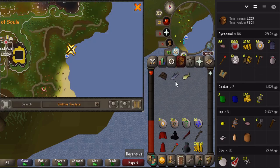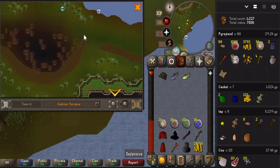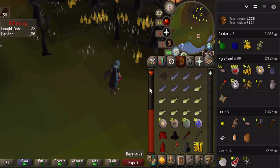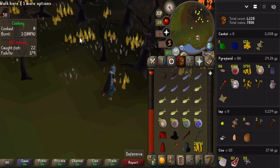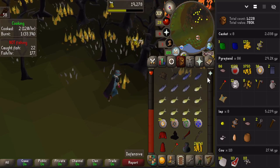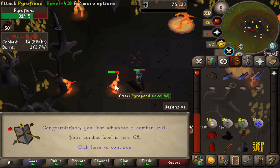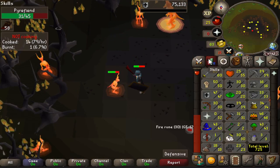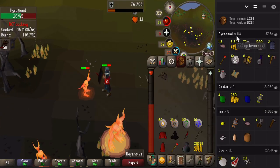Let me show you what I do for food here since we're killing pyrefiends. We go down to the big fishing net, catch raw cods and mackerels, then run back up - there are little fire spots everywhere and you just cook your fish on them. Cods only heal seven, mackerels heal six. And we already got another defense level and a combat level - getting pretty close.